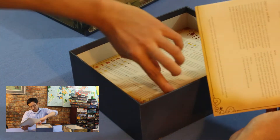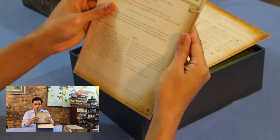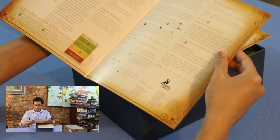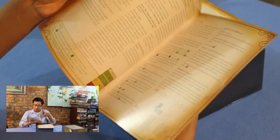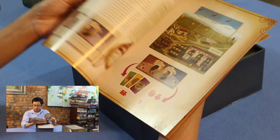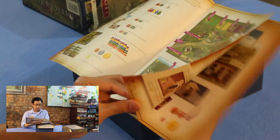So we have a rulebook. I'm guessing it's 10-12 pages or so? Actually 20 pages — wow, okay. It gives you the anatomy of each card and all the pieces, where they go. Pretty solid rulebook in general, lots of illustrations.